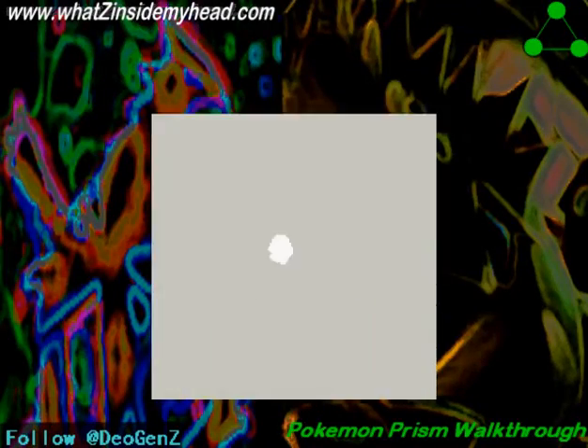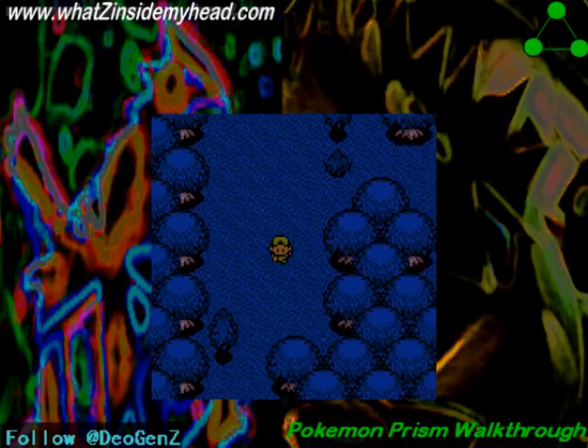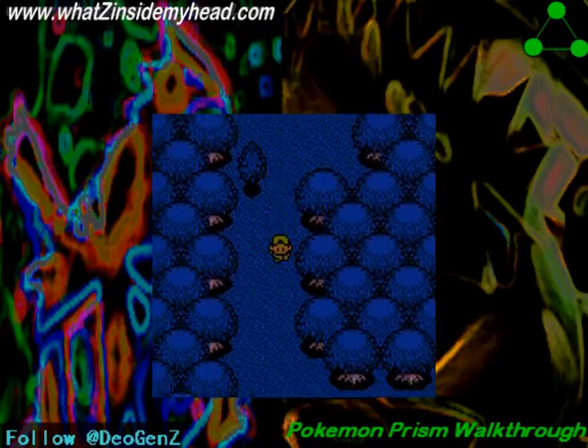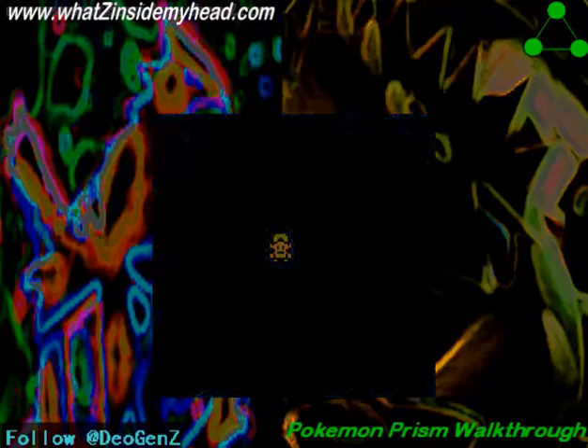Welcome back to another episode of my Pokemon Prism walkthrough. This is a Gold ROM hack — not Heart Gold, but original Gold from the Game Boy Color era.